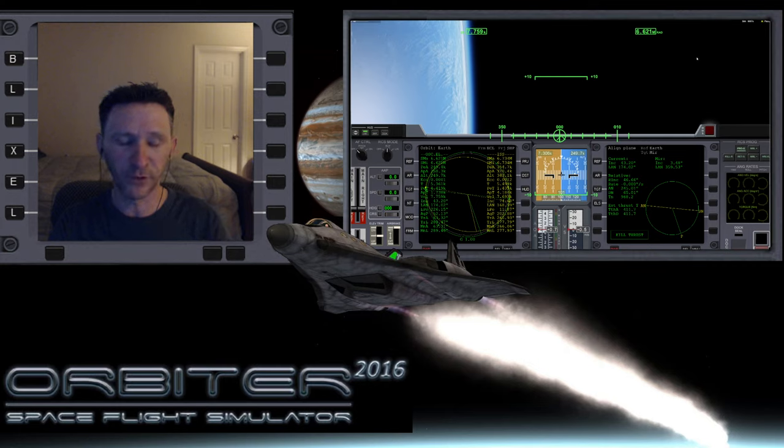Welcome to another Orbiter video. In this little series I'm putting together, we're trying out the checklist mission where you start off docked at the ISS and your goal is to transfer to the Mir space station and dock over there. The big challenge is that Mir and ISS are in extremely different orbits and it requires an enormous plane change to go from the ISS to the Mir.